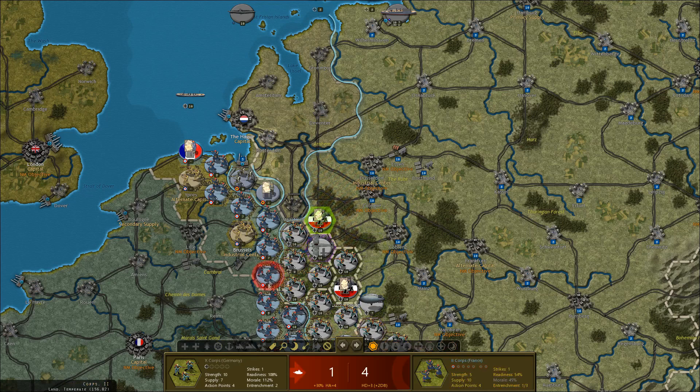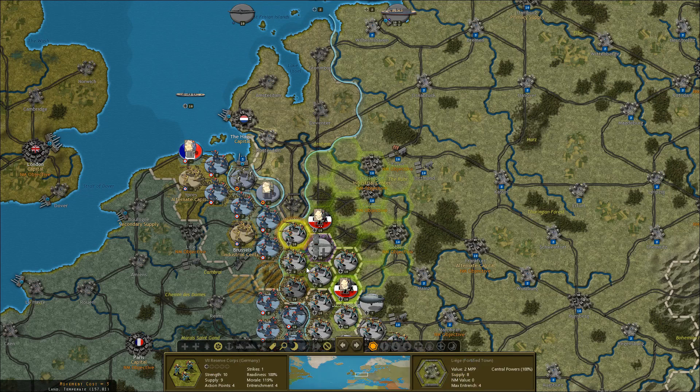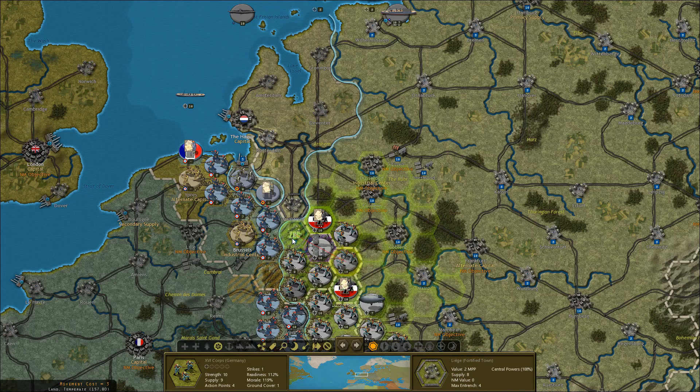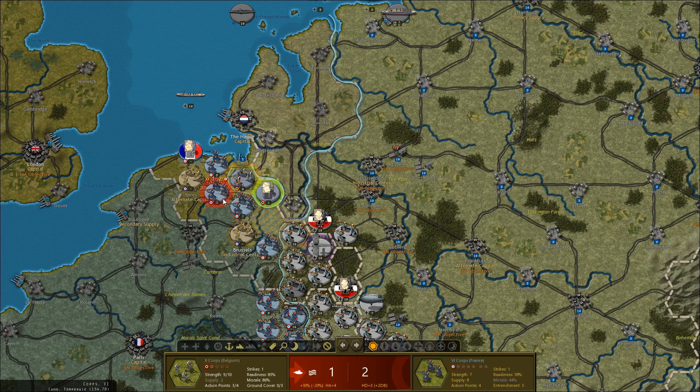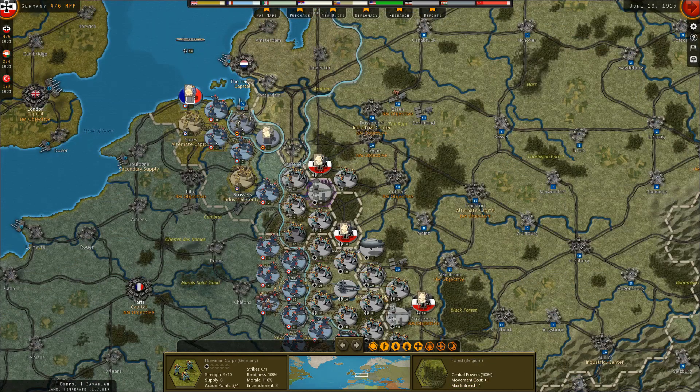That didn't quite go as I had hoped — but there we go, shattered them. Meanwhile, 2 to 5 — I will gladly take that. Pull these guys back, move these guys in here, destroy another French corps. So, 2 French corps destroyed this turn in the north.